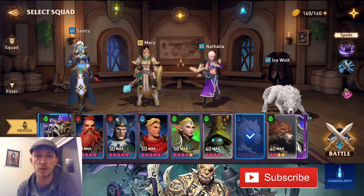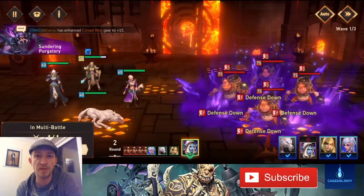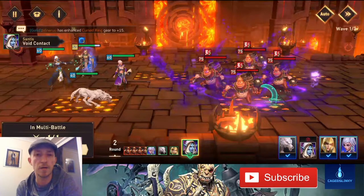Speed really does matter — Santis first, then Mary, then Ice Wolf, then Natalia. For the waves you want Natalia to go after the enemies, and for the boss you want Natalia to come after the boss. I think the speed should be around 121 to 125 for stage 12, and roughly the same for stage 11.